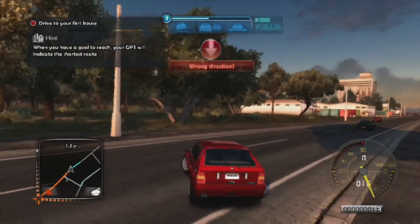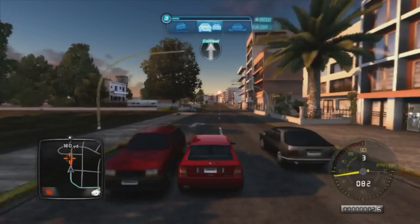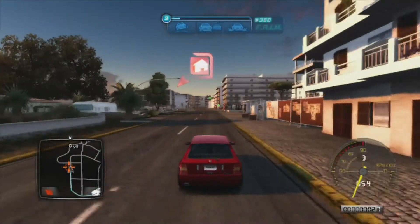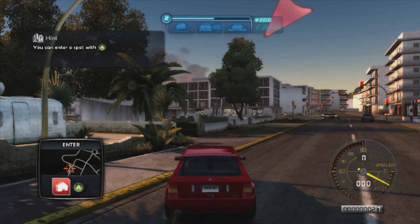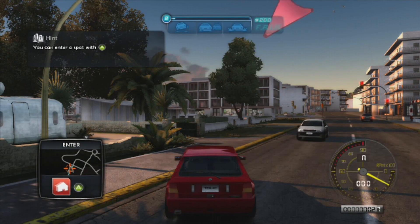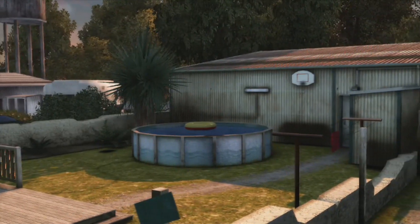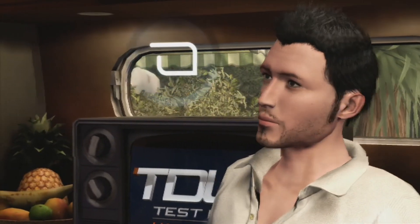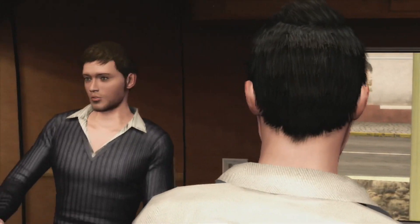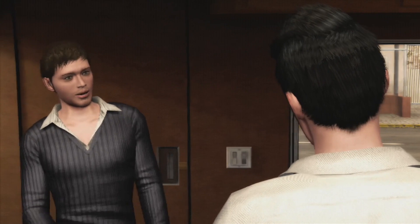You are driving in the wrong direction. Turn around when possible. Icons indicate entry points for a spot or a challenge. This is your home and headquarters. You can change clothes in your dressing room if you have some cash to spend on gear. In the garage, you'll be able to change cars when you pick up another one. When you're done looking around, come see me at the driving school. Just follow your GPS.